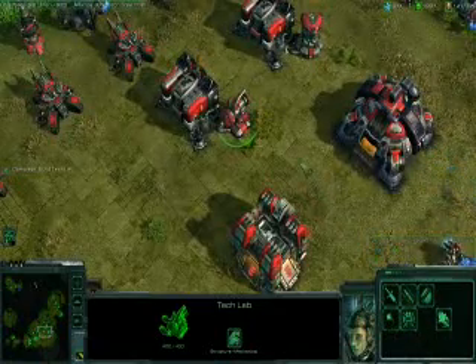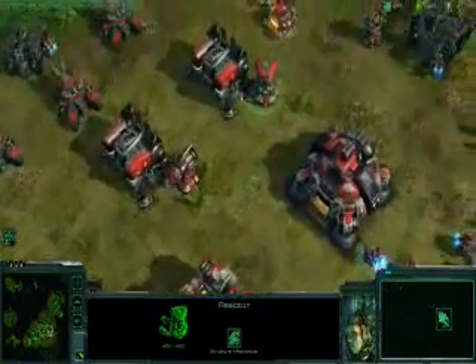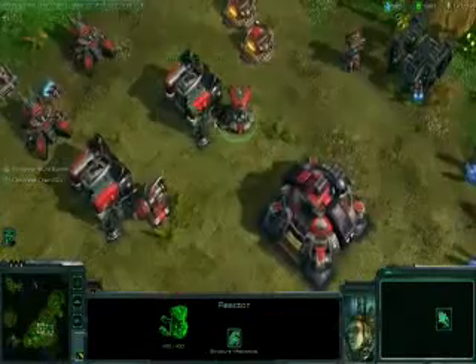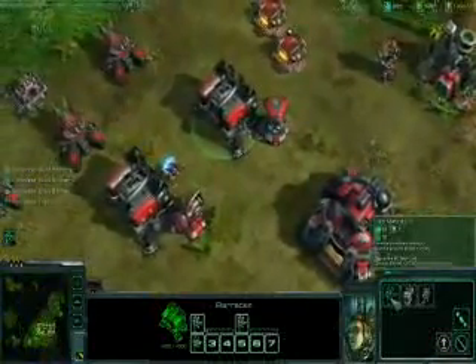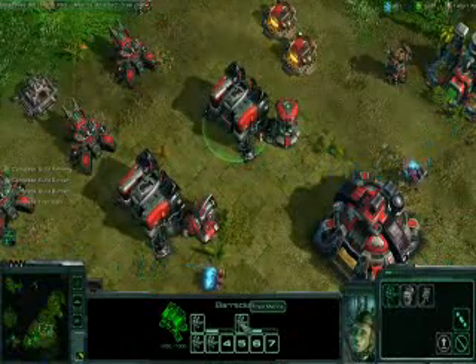The first of these add-ons is the Tech Lab. The Terrans use this to purchase high-tech upgrades. The Terrans also have a new add-on called the Reactor, which can be used to give an additional build queue to any building it's attached to. This effectively doubles the production capacity of this barracks.